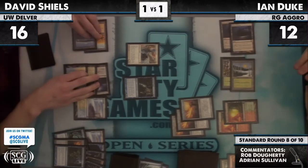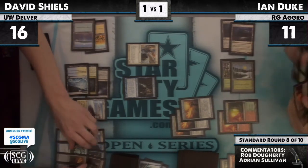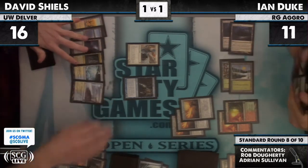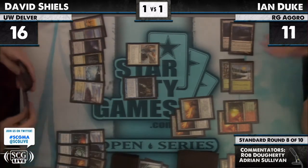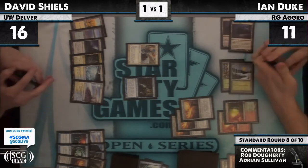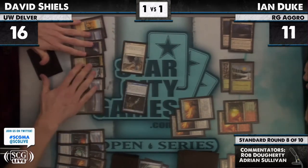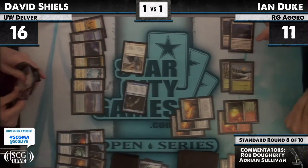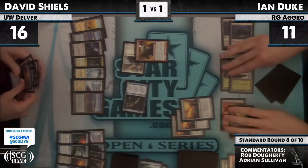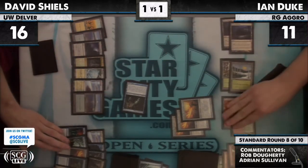His life continues to get chewed away. Ian is at 11 with five power on the table on the other side. He doesn't relay the Geist — interesting. Does he have Combusts in his board? He does have one Combust in the board. He also has Plummet. But he didn't choose to play it — obviously not Plummet. He would have played that while his opponent was tapped out.